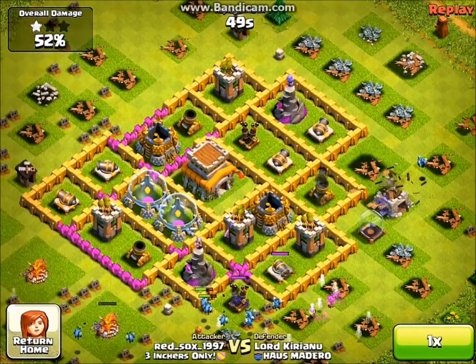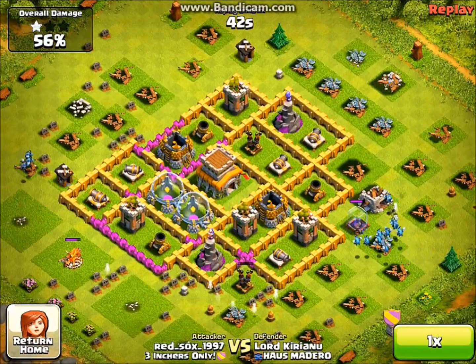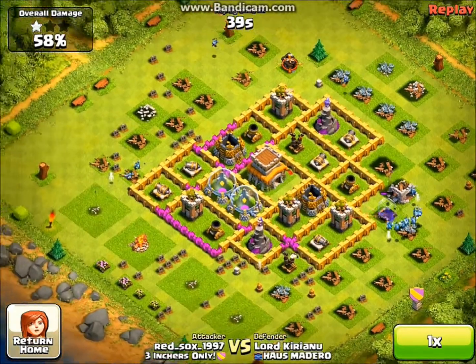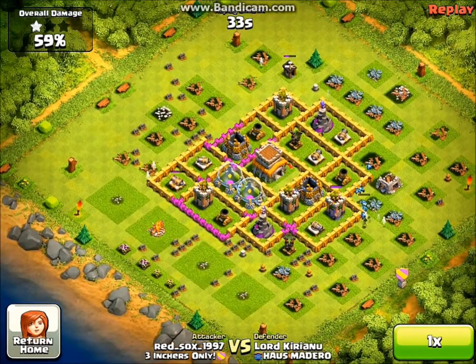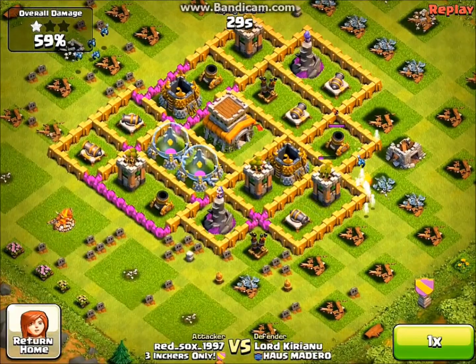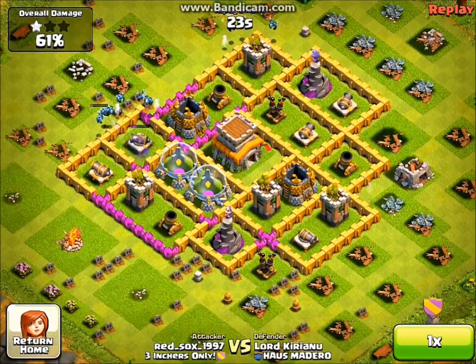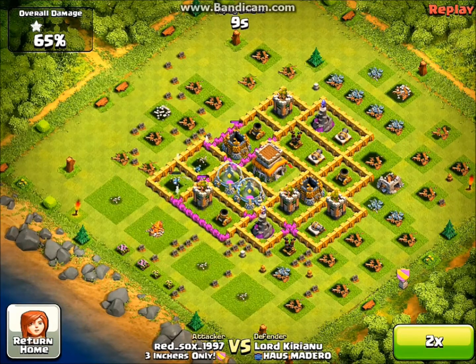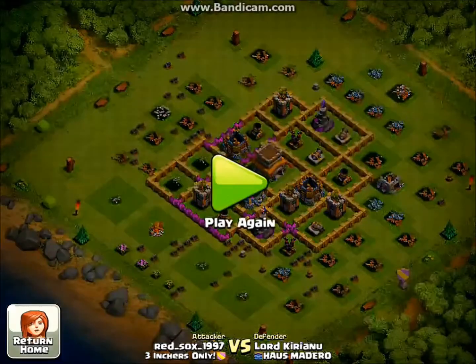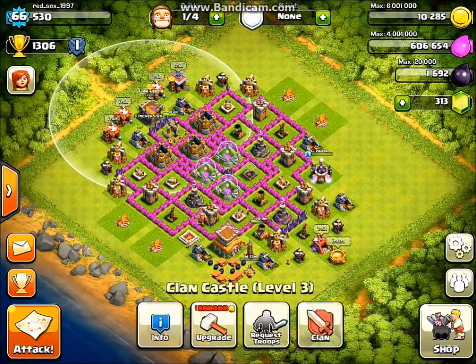Here I took out the Air Defense and had taken all the Gold and Elixir. I dropped more troops for the Dark Elixir. I tried to get 100% but I really didn't come close at all - just not smart decision making. That pretty much wraps up this raid - they all just get taken out by Air Defense. That's about it now, so thanks for watching. I hope you enjoyed this episode - please like, comment, subscribe, and check out my channel. Let's donate some goblins to the clan castle. Alright, see ya.